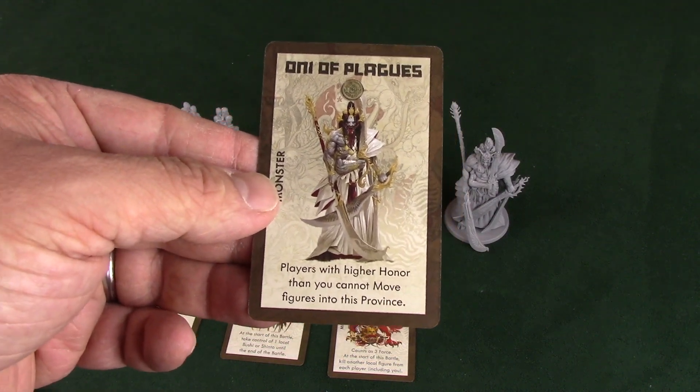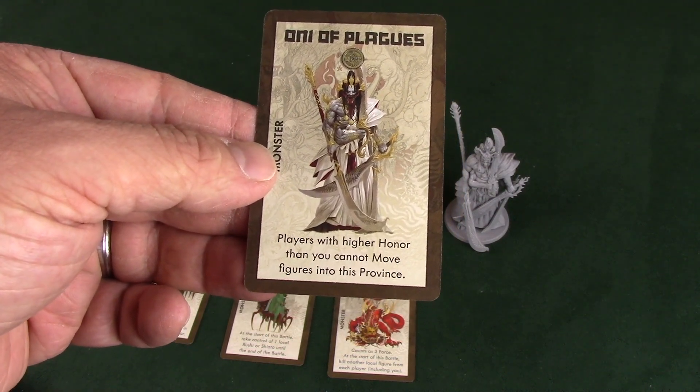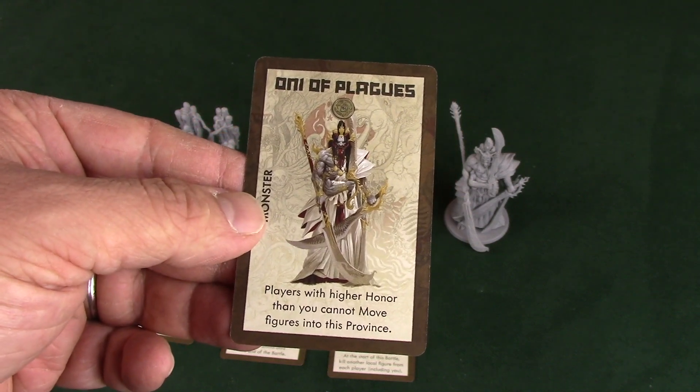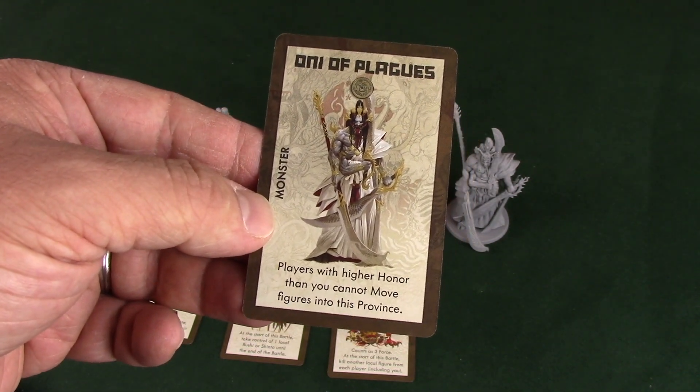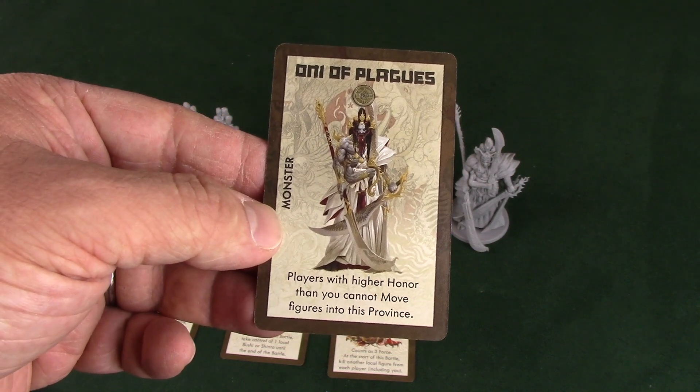Oni of Plagues: players with higher honor than you cannot move figures into this province. That is extraordinarily powerful when it comes down to the type of game you're playing strategically in terms of honor. Awesome, awesome little monster.